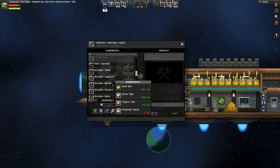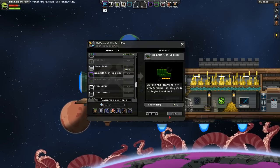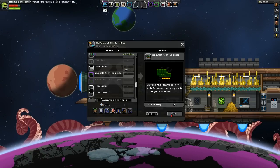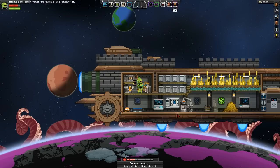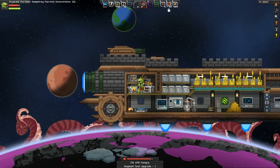Maybe I should Google it. Igesault tech upgrade — we've got the armor and the weapons, unlocks the ability to work with Ferozium, an alloy made of Igesault and coal. Igesault tech upgrade: made. I'm getting hungry.